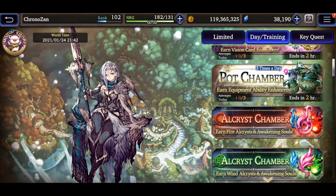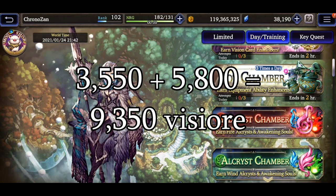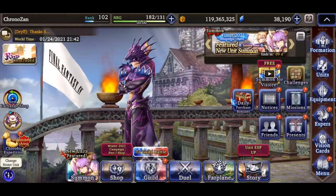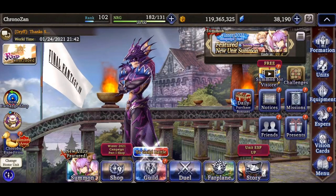everything in the Day Training area: we add 3,550 to 5,800 and we have 9,350 Vizor. And now for where you're going to be able to find the bulk of the free Vizor in War of the Visions — the Story tab.